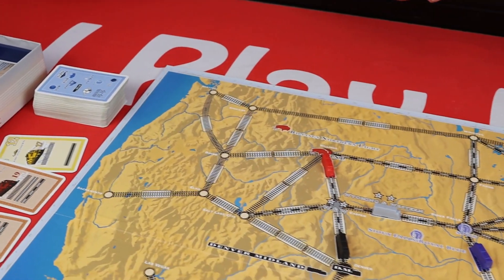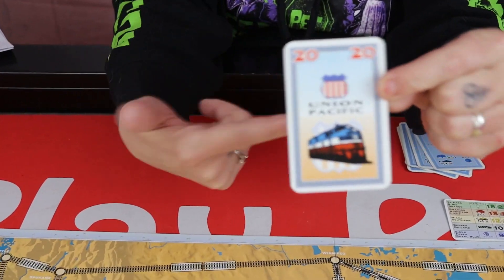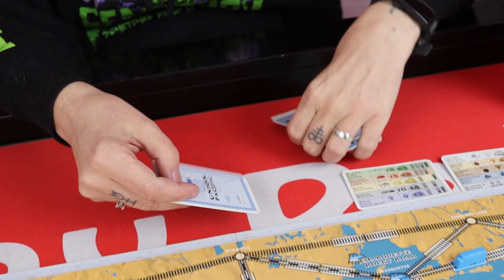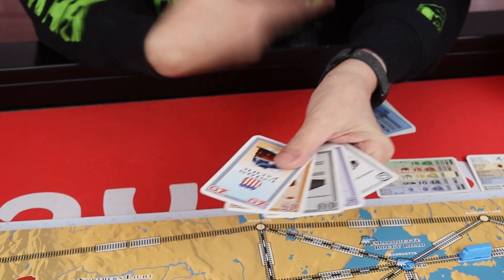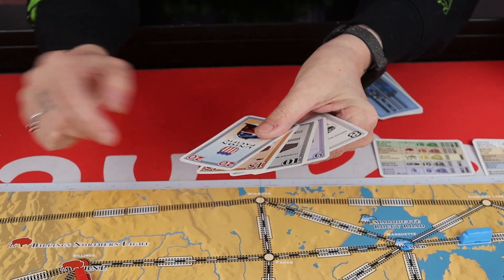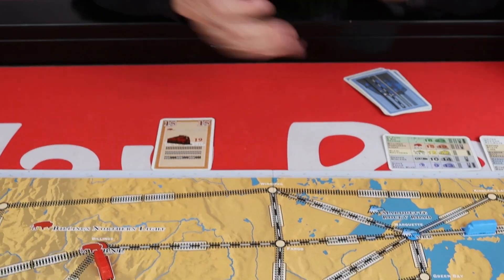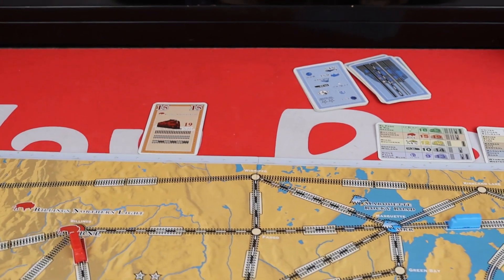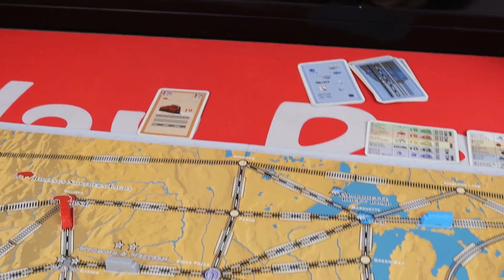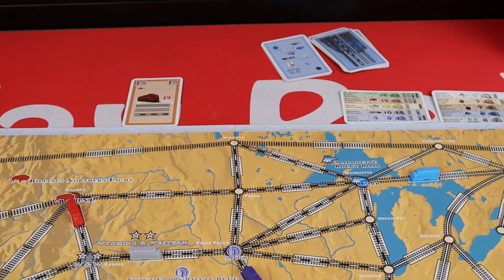Each player will start the game with a Union Pacific share — these are our not-normal share cards — which goes into your hand. Now the first thing I'm going to do at the start of the game is choose one of my share cards to put down on the table. I'm going to be sad and predictable and put a red share down for the Billings Northern Light Line. So now we're ready to play the game.